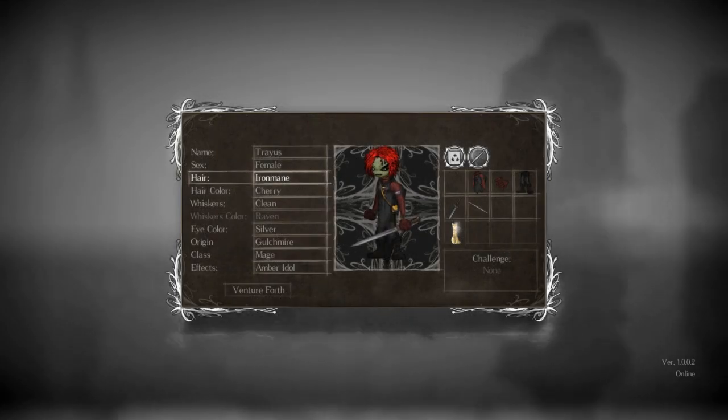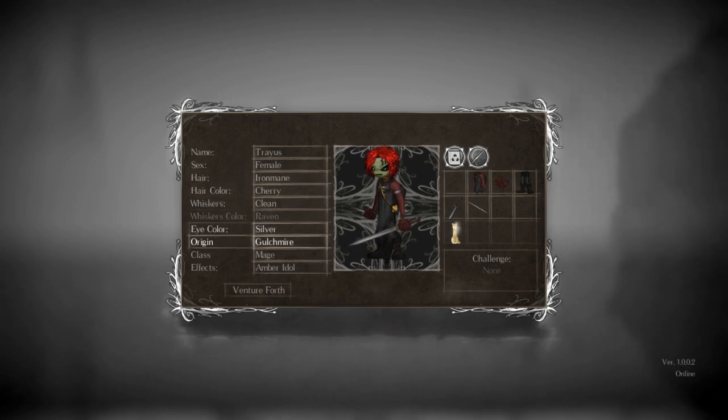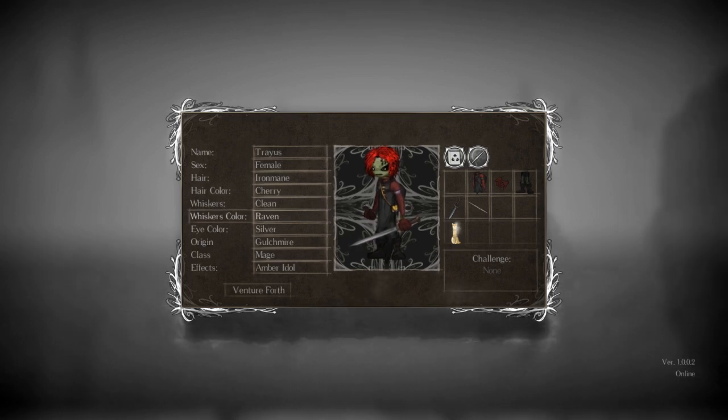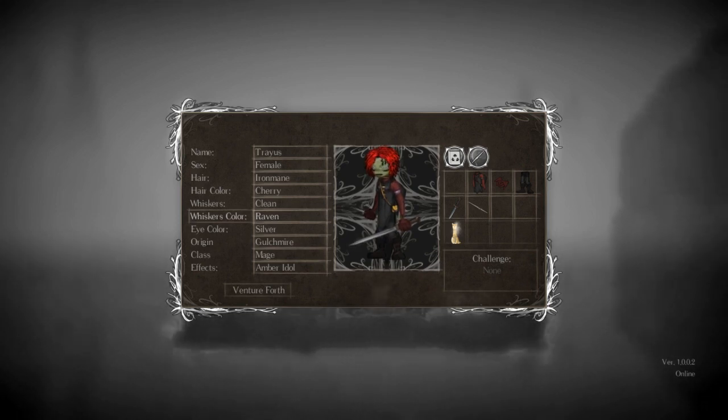Meet Traeus, the female mage from Gulchmire. That's what I'm going with for now. Striking red hair, green skin, all that stuff from the original we definitely did not play from last time. This is Season 1. I did an entire playthrough on the PS4 version as a melee character using whips for my entire playthrough, and now I want to make a mage.